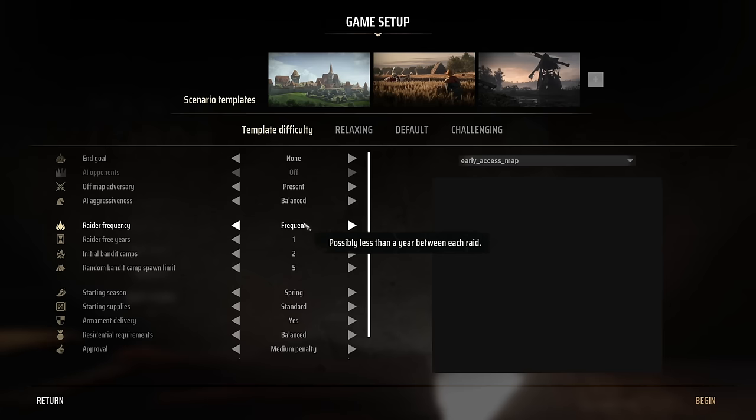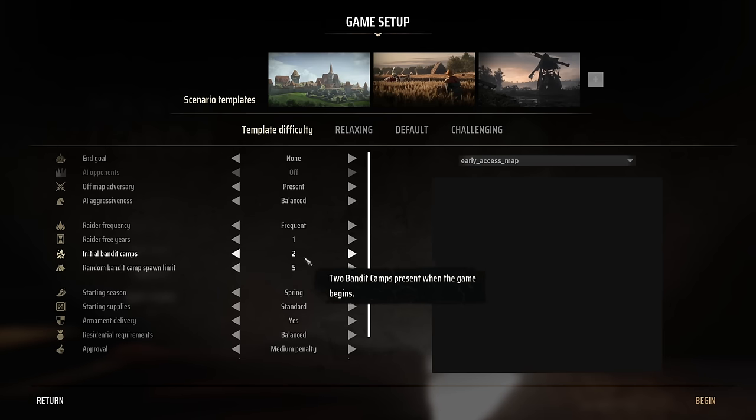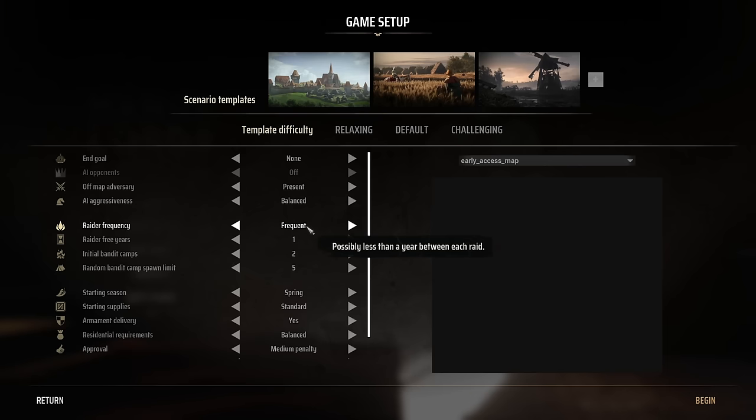So for this run today, we are going with max raid frequency and the highest level bandit camps. This means we're possibly going to have less than a year between each raid. I've never tried it with this before, so I don't know how powerful they can get, but we'll see. Hopefully we don't lose to a raid, because that would be pretty sad.